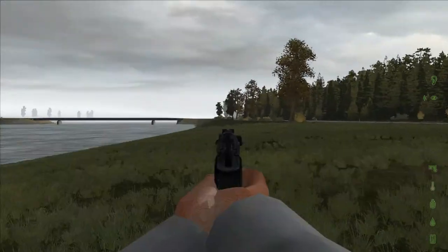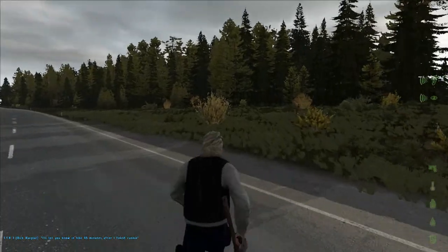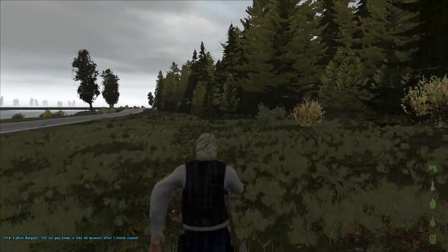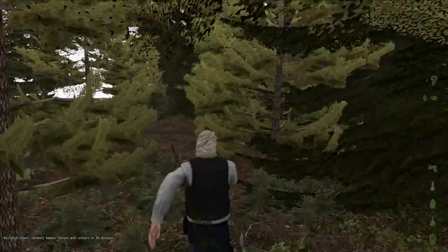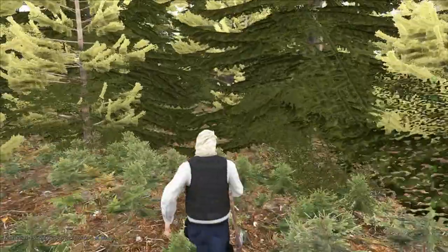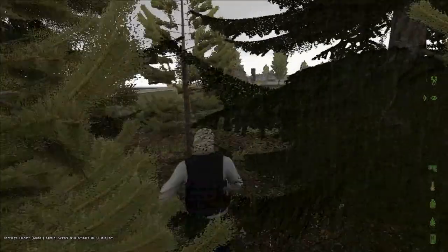Hopefully we don't get murdered straight away — that'd be a bad start. Let's get into these woods so we can see anyone before they see us. Hopefully we don't attract any zombie attention, but with the hatchet we should be able to pick them off if they come near us. Let's run through these trees and we should eventually come out at a village.